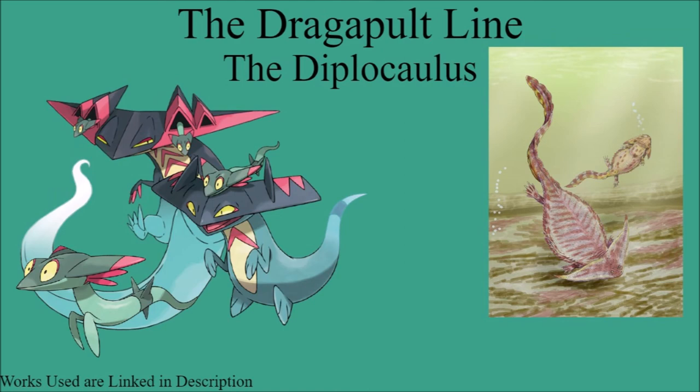The last Pokemon line for this video is going to be Dreepy, Drakloak, and Dragapult. These are going to have inspirations in the Diplocaulus, which is an extinct species of amphibian. This is going to be the only Exact Match in this video. They look very similar to a Diplocaulus in terms of the face shape. They took some creative liberties — like firing Dreepy out of the head, which was not a real-life Diplocaulus thing — but it still very clearly is based on a Diplocaulus. The ghost typing even links it more to being an extinct animal, and its Pokedex entries mention that it went extinct and came back as a ghost type. So it's very clearly linked to being an extinct animal, specifically Diplocaulus, making an Exact Match.